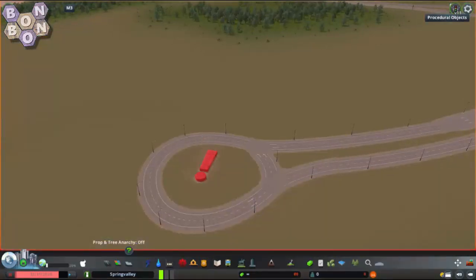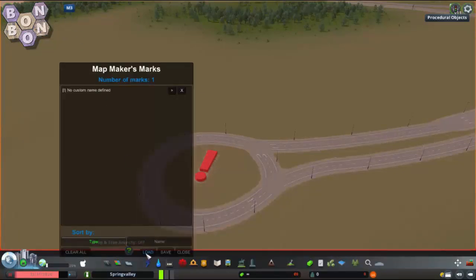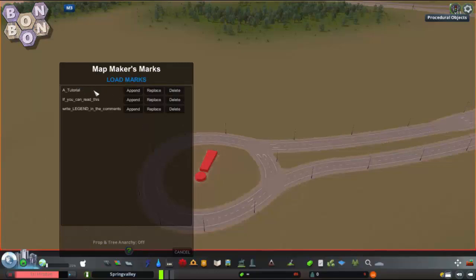Let's place a mark. But we're going to need to add this to our marks file. So click the M3 button and select Load. Here we have three options: Append, Replace, and Delete. Delete stands for itself. But do we want to Append or Replace? We're just about to load in a bunch of previously saved marks — do we want to keep the marks we've just made, or completely replace them with the ones from yesterday? Here we want them to merge together so we can save them into the same file, so we're going to click Append.